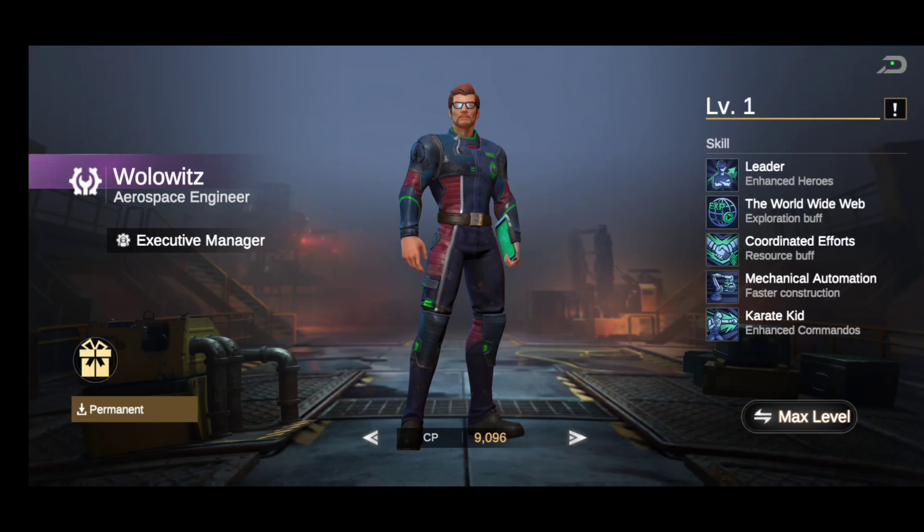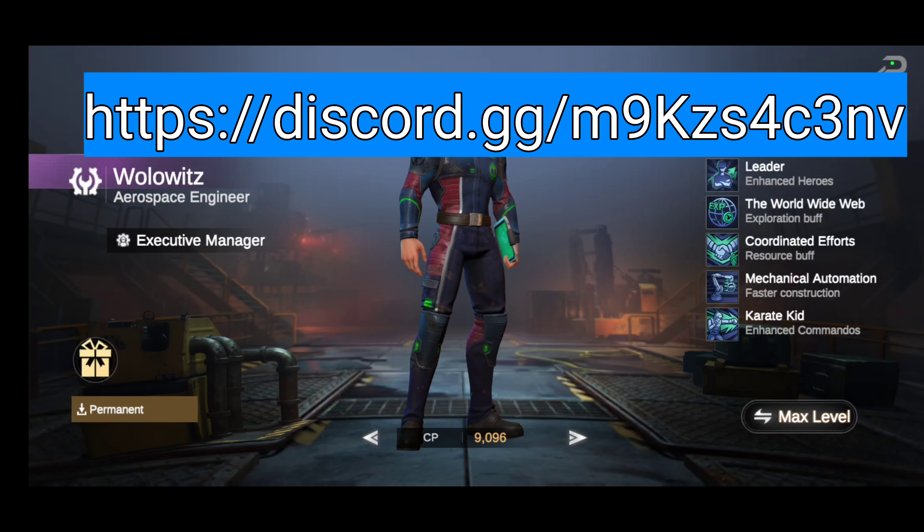All right, we got another hot hero spotlight here on Last Fortress Underground. We're going to talk about Wolowitz — he's the executive manager and aerospace engineer.